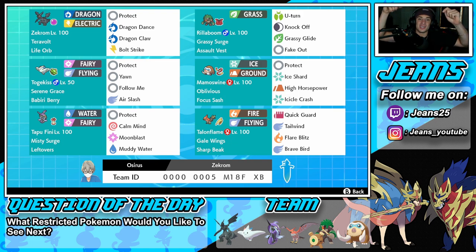If you want to try out the team yourself, the code is at the bottom of the screen. But let's hop onto that ranked doubles ladder and look to get some wins with this Life Orb Zekrom team.